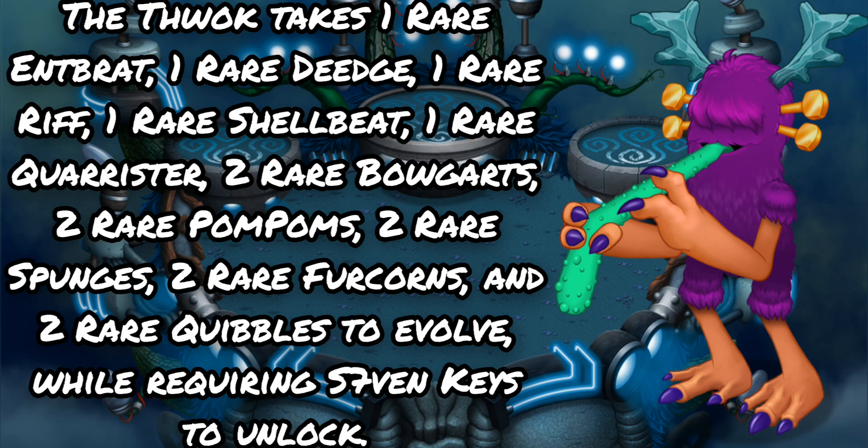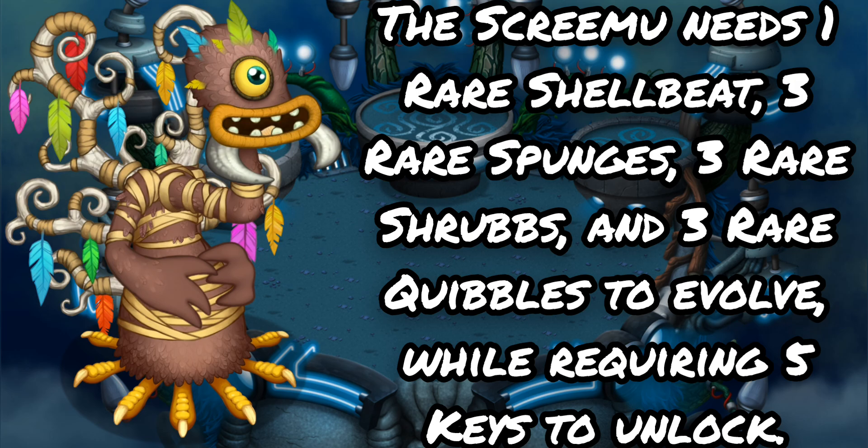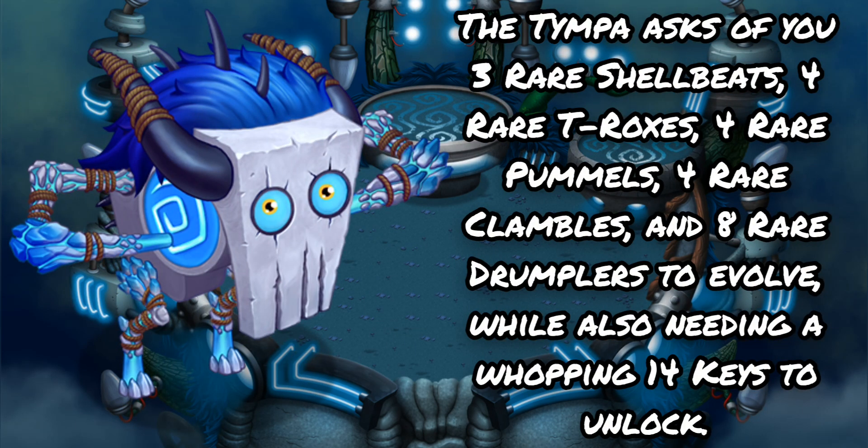The Thwag takes 1 rare Intbrat, 1 rare Deej, 1 rare Riff, 1 rare Shellbeat, 1 rare Quarister, 2 rare Bogarts, 2 rare Pom-Poms, 2 rare Sponges, 2 rare Furcorns, and 2 rare Quibbles to evolve, requiring 7 keys to unlock. The Dwumral needs 1 rare Intbrat, 1 rare Deej, 1 rare Riff, 1 rare Shellbeat, 1 rare Quarister, 2 rare Bogarts, 2 rare Kongles, 2 rare Pom-Poms, 2 rare Pummels, 2 rare Reedlings, 1 rare Scups, 1 rare Thumpy's Egg, 3 rare Noggins, 3 rare Toe Jammers, 3 rare Mammoths, 2 rare Potbellies, and 2 rare Tweedles to evolve, needing a whopping 14 keys to unlock. The Screamu needs 1 rare Shellbeat, 3 rare Sponges, 3 rare Shrubs, and 3 rare Quibbles to evolve, requiring 5 keys to unlock.